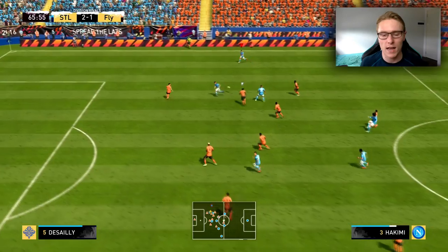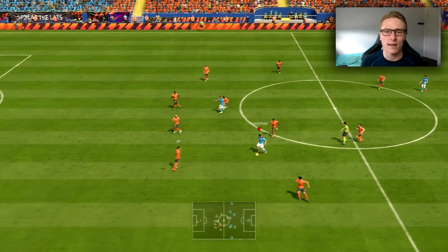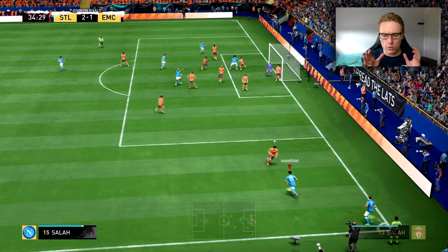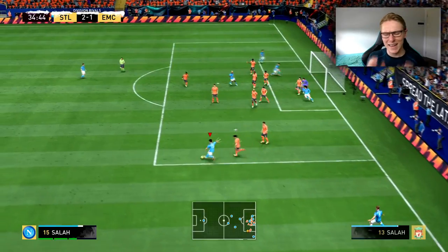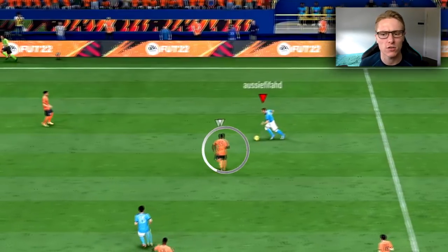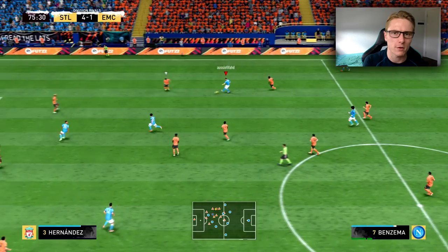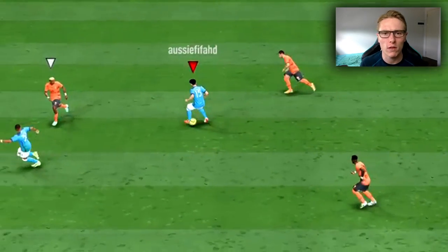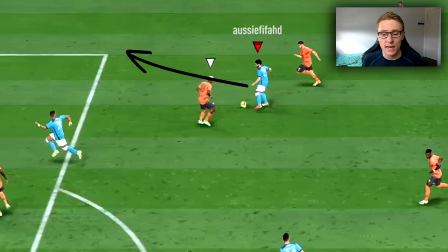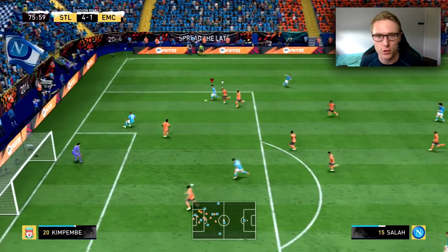Another time to use this is when you want to create a better angle to get a shot off. Say you're in the box and the angle is a bit iffy — you can use a skill move to get a bit further across the goal so you can get it near post or far post. This is a very good skill move for that because you can use it to burst into the space and get the shot off. I use the heel to heel usually just before I make a shot because it gives me a better angle to shoot.